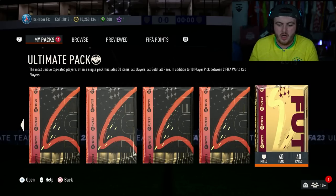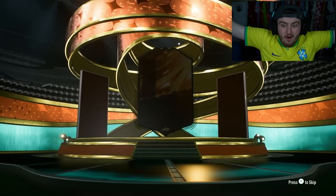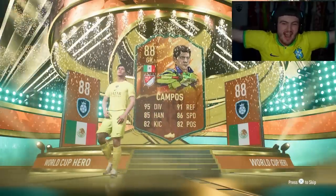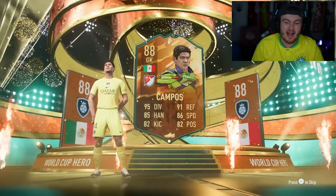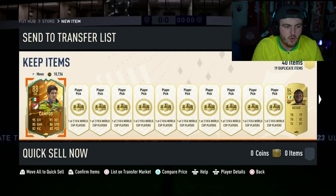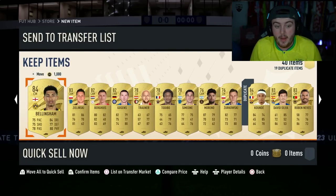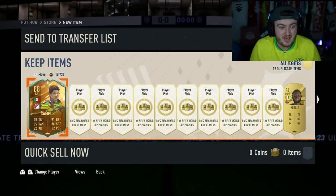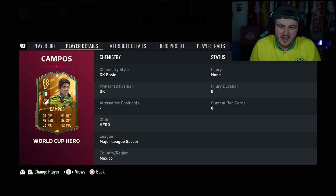Now for the ultimate pack - come on, can we get a hero? World Cup hero or a Path to Glory? We get a hero! No way - it's going to be Mexico, goalkeeper - it's Campos! We actually got a World Cup hero from the ultimate pack. These get packed so easily, I'm shocked at how easy it is. We also get Kunde and Bellingham in the same pack. Campos is a 5'7 goalkeeper which is annoying, but I'll take it.